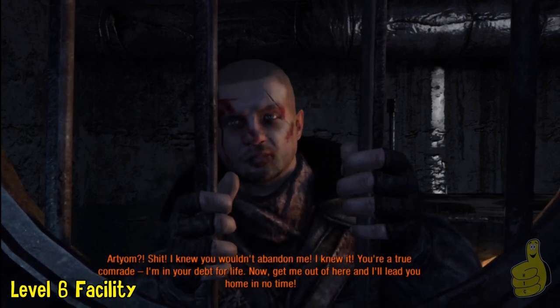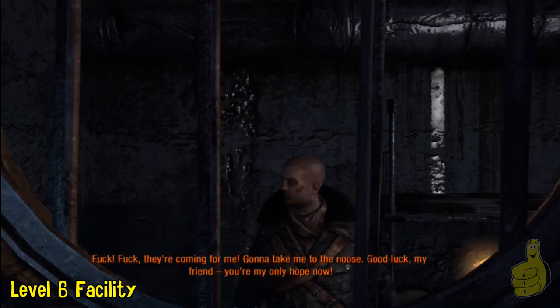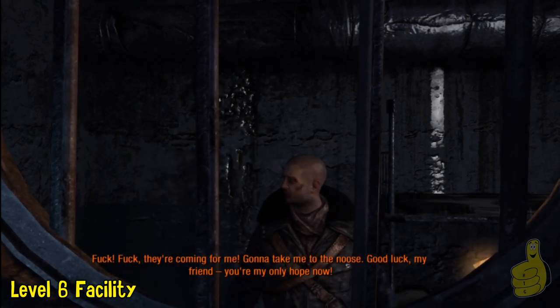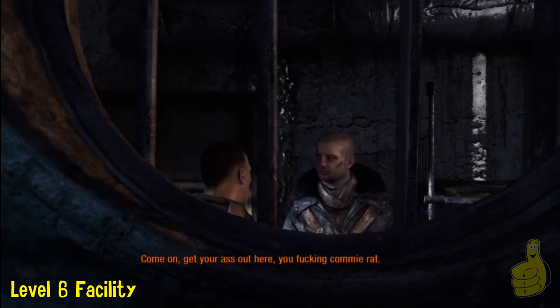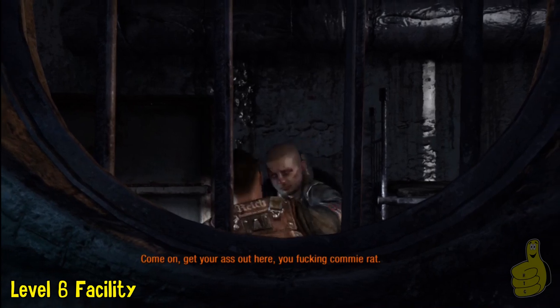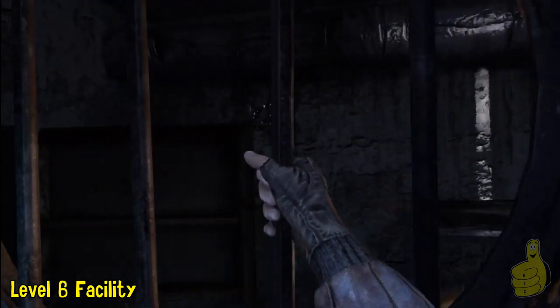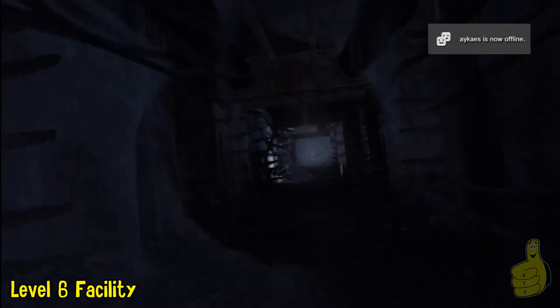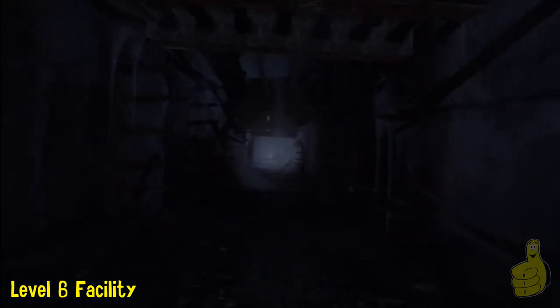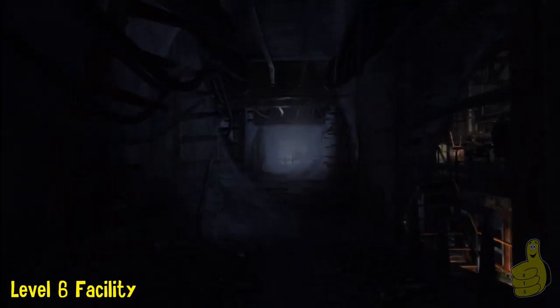What's going to happen is we're going to make our way down this tunnel to the right. And as soon as we get down to the tunnel to the right, we're going to take another right. There's going to be two dudes — they're going to be chatting. One dude's going to be all sketched about someone stealing his gun. And quite frankly, he has the right to be, because we are about to take it from him. It's just like taking candy from a baby — not that we would condone that.